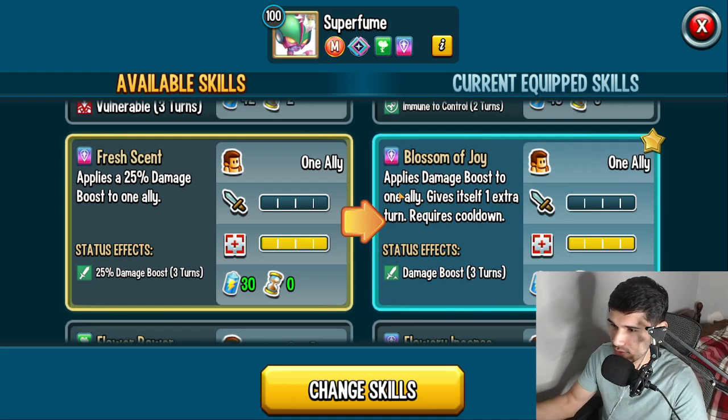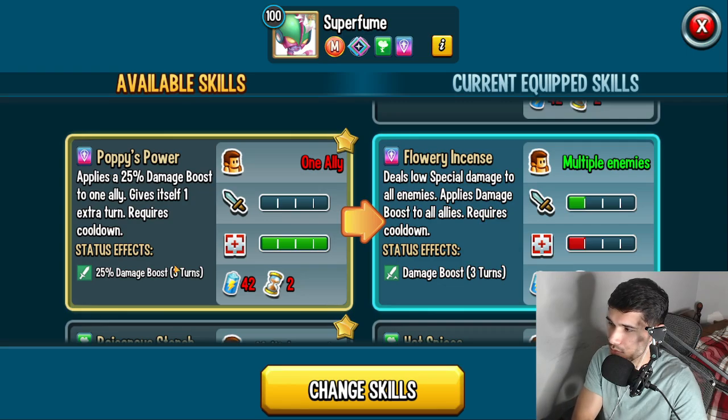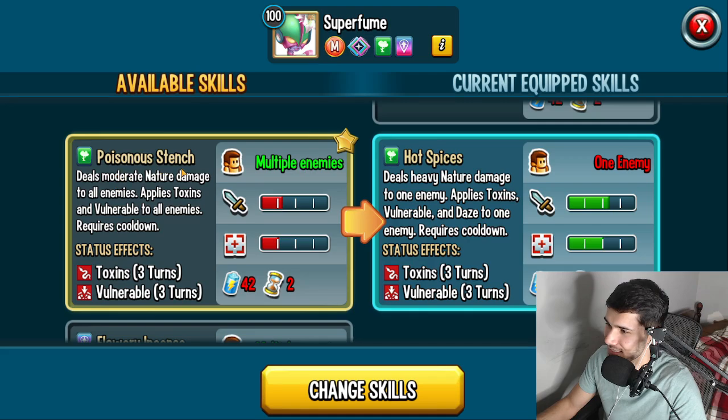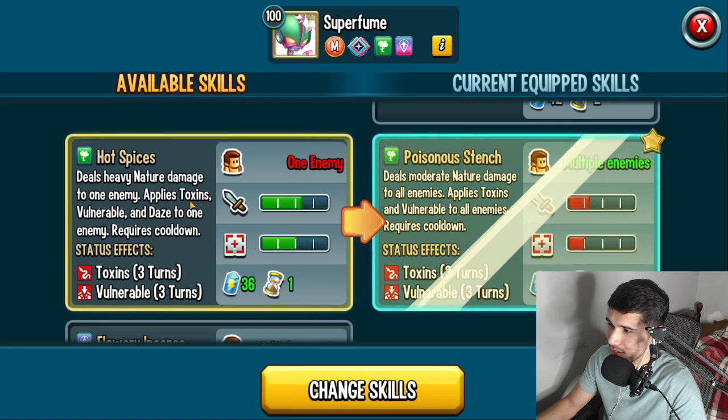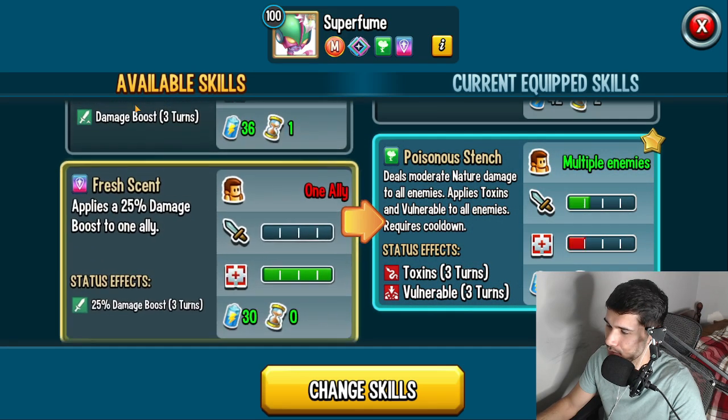So you're applying a damage boost to one of your allies and then get an extra turn. 25% damage boost to an ally, gives itself one extra turn. Poisonous Stench — it's a moderate nature damage to all enemies, applies toxins and vulnerabilities. She's not that bad, guys. Low special damage to all enemies, applies damage boost to all allies.